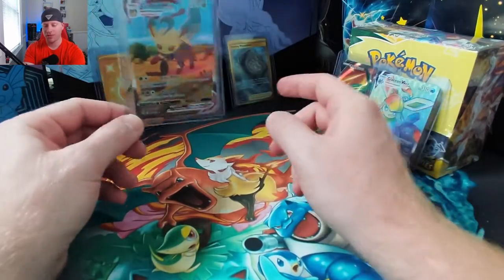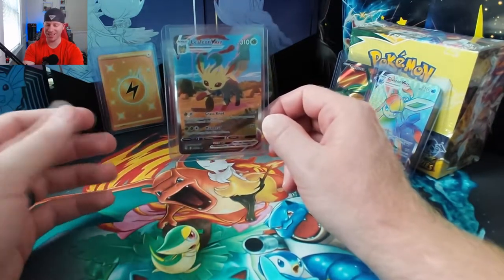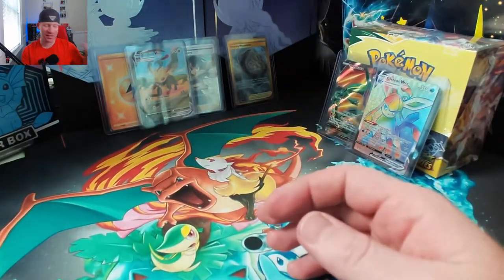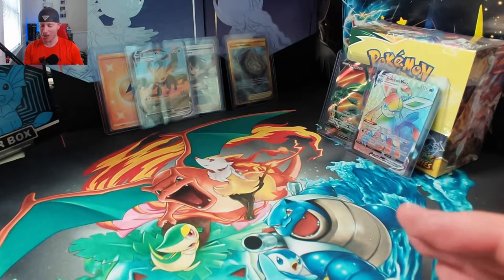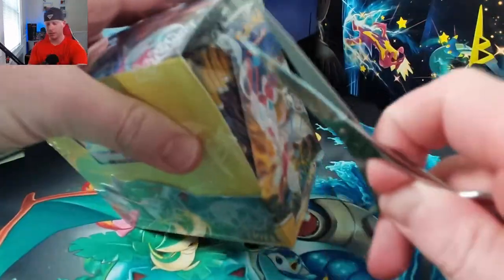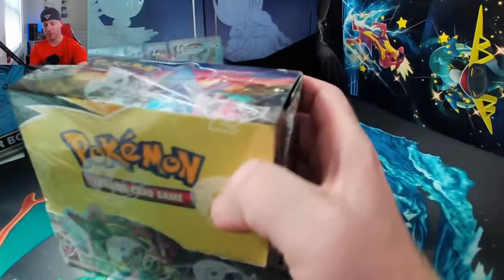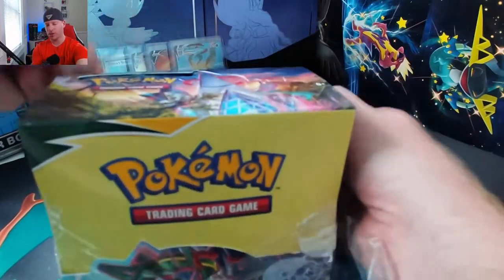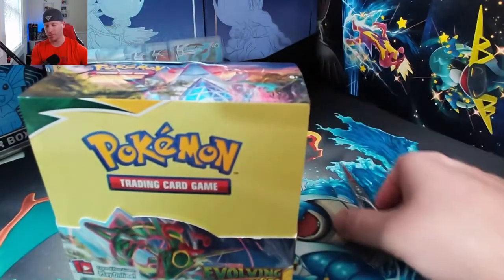...the Leafeon VMAX alternate art. One, two, three, four, five, six cards in eight packs — all hits! So I don't know what destiny holds for the booster box, but this was from the little three-pack blisters and standalone blister packs. My Evolving Skies journey has started off with a bang. Now we're going to crack into the booster box — 36 packs right here to start the day.